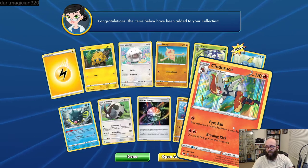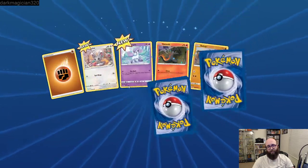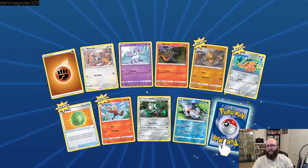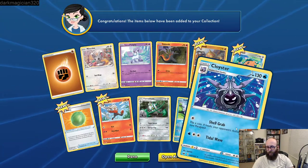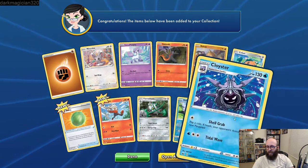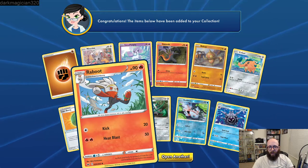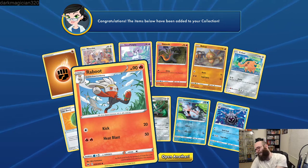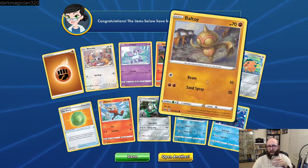Hey, we got a holographic Cinderace! Oh look at that — a little Minccino! He's so cute, I would love to have that one in real life. Goldeen and a Cloyster — did not know that was in this set, that's funny. Cloyster is just very funny. These really are not good though — the Scorbunny, Raboot, and Cinderace line. It's really hard to do two evolutions and have it be viable right now.